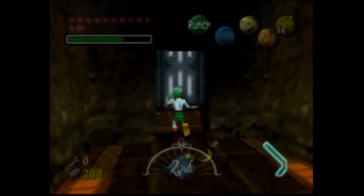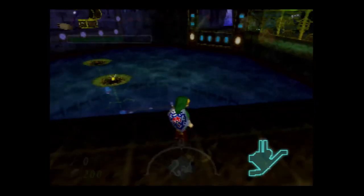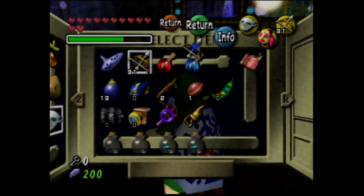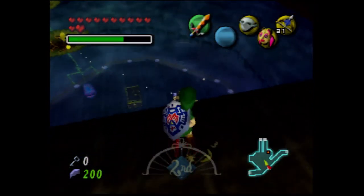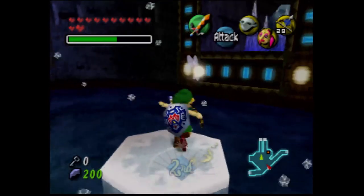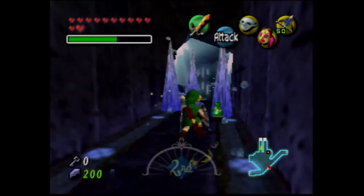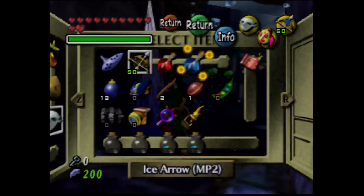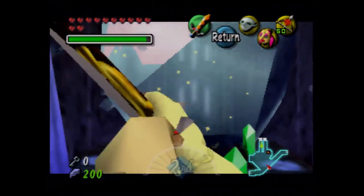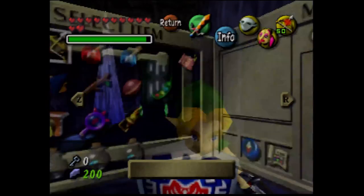We're also gonna use our Ice Arrows to basically make platforms so we can access that area easier. I forgot to equip the Ice Arrows — cause I forgot how to equip the Ice Arrows. Here we go. I believe we should get more magic in here. Arrows, magic — nice. We need the Fire Arrows for this part. And for the next part we need to re-equip the Ice Arrows, because we need the Ice Arrows for the boss.